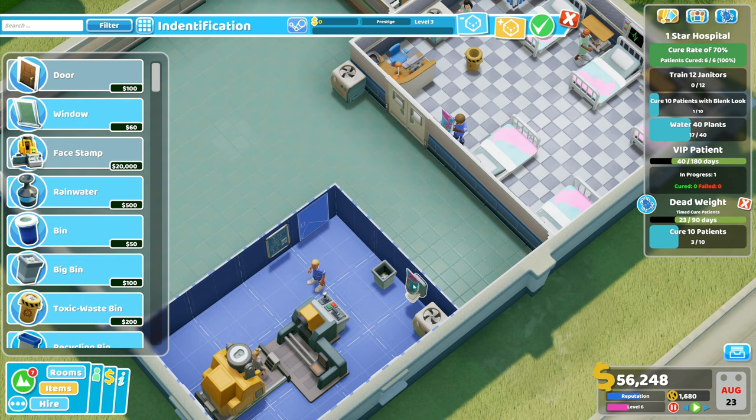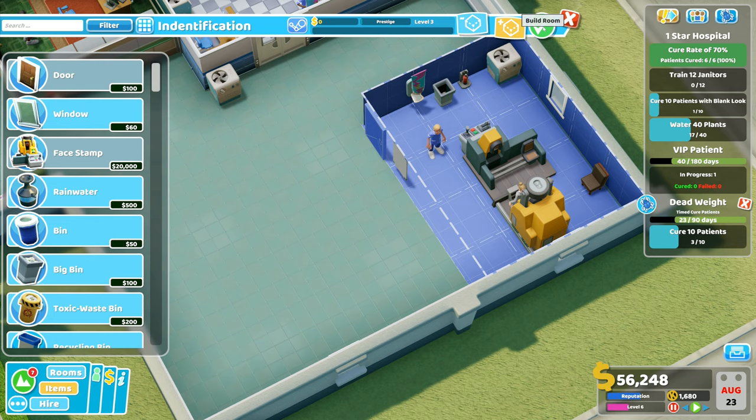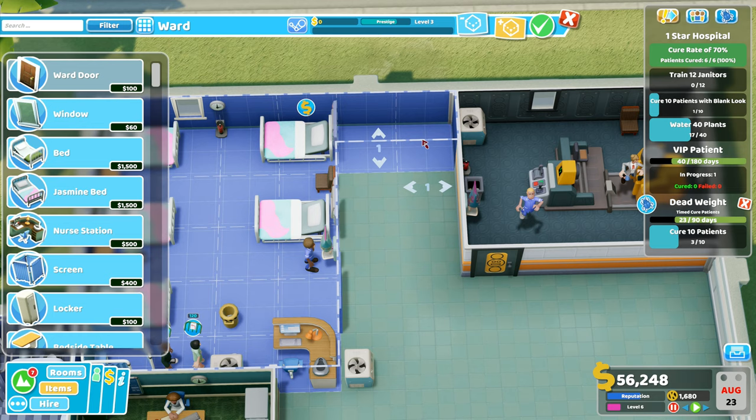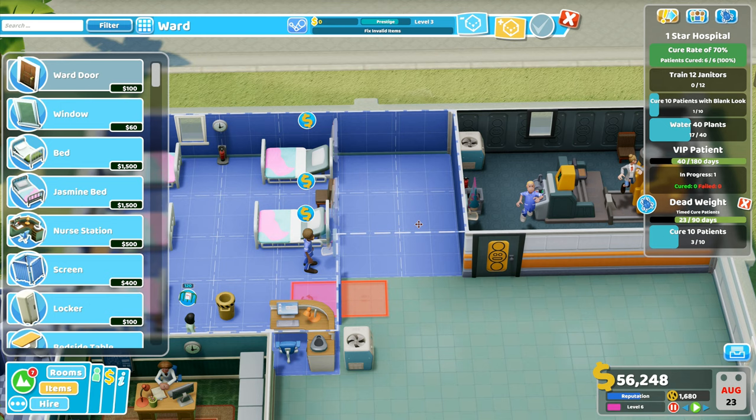Hey folks, it's Frithkar here, how you doing? Welcome back to Two Point Hospital. Hand sanitizer there like that and the fire extinguisher can go there like that. Right, that's that room now edited perfectly. Build room, we will leave you like that. Then I can come over to the ward over here. This is the next bit we want to edit, and we're going to add in an extra couple of bits like this.